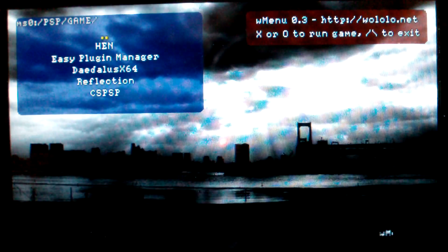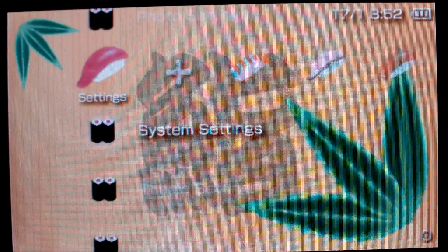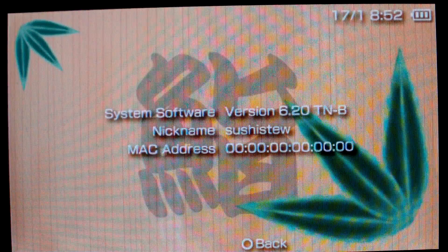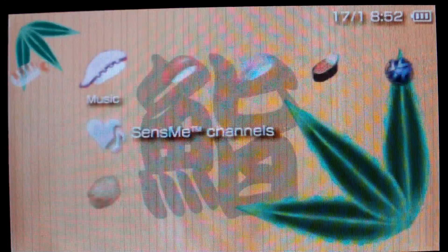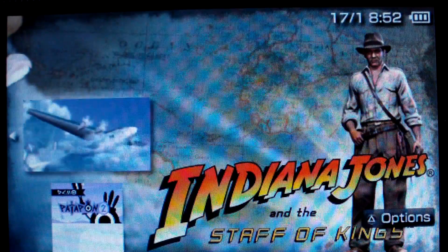There we go, there we are — there's the HEN. There we are, 6.20 TNB. Now we can try out our ISO. This one I had lots of troubles with.